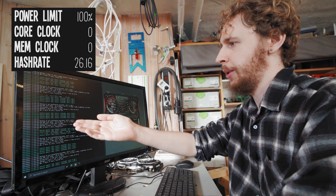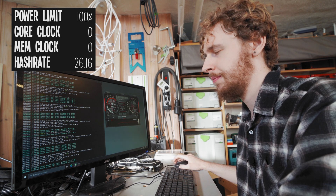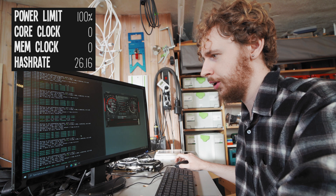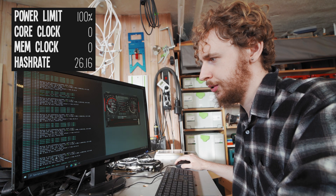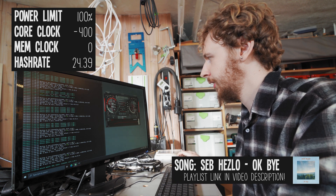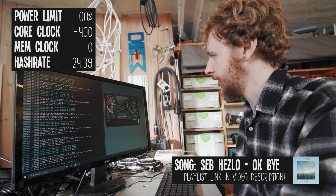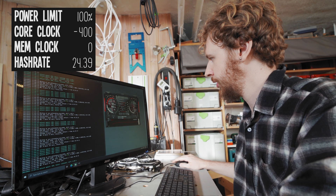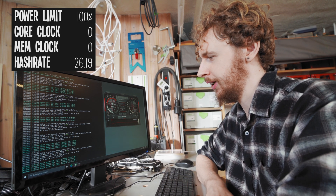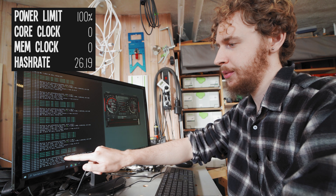I'm expecting it to settle back at around 26.16 megahash a second, and once it does, I'm going to do the same thing on the core clock and pull that right down as well. We're back up to 26.18 megahash, so I'm going to pull the core clock all the way down — we're starting to lose hash rate, down to 24.39. Setting that back to zero and letting it settle back at around 26.18-26.19 megahash. And we're back to 26.19 megahash a second.